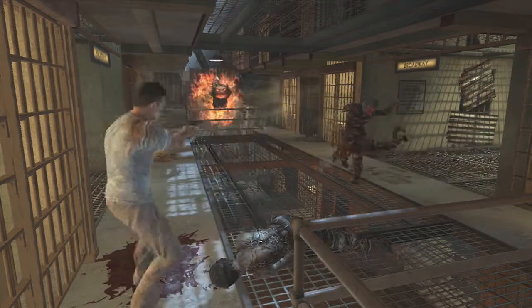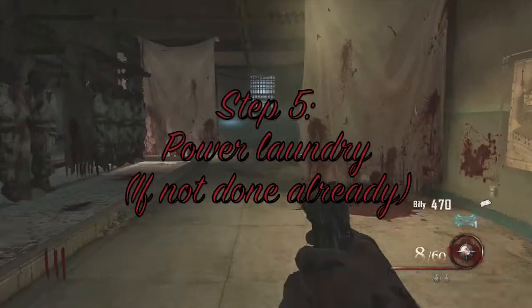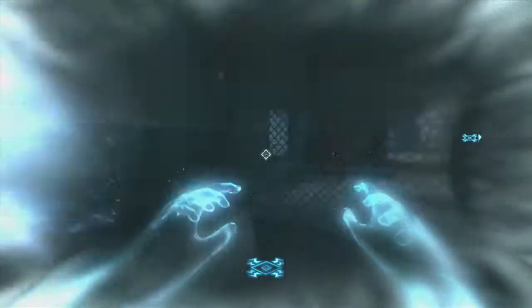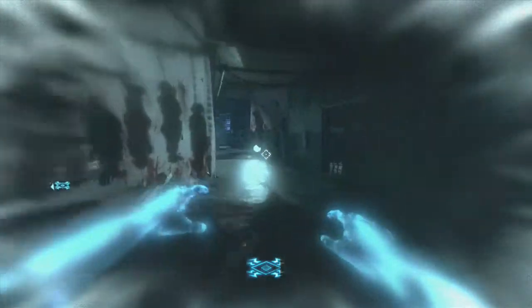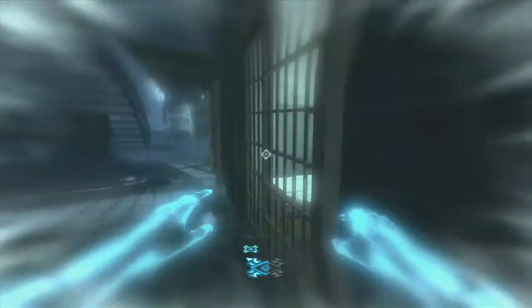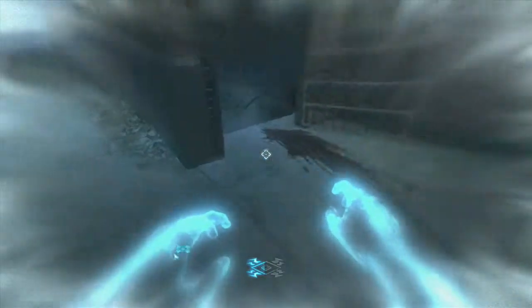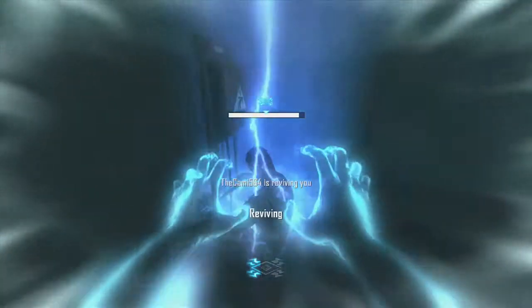Once you've basically completed that, you're going to move on to powering the laundry if you haven't completed it already. I definitely recommend you power it now on round 3 while you still have time. Since you've just done this, you can open a few more doors — like the drop spawn areas — so if you run out of ammo you can pick up weapons there, including the insta-kill, which helps your team survive a bit longer.